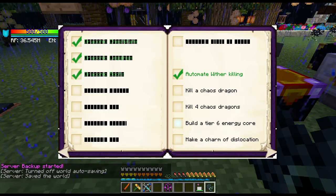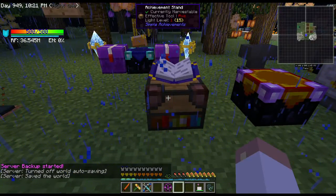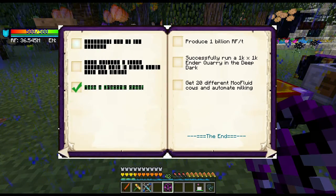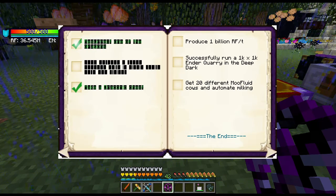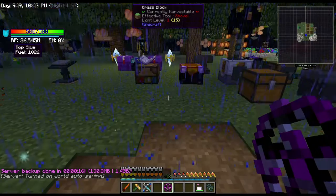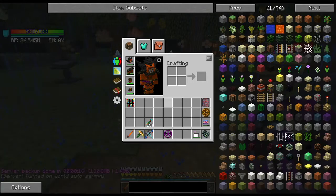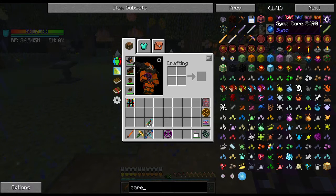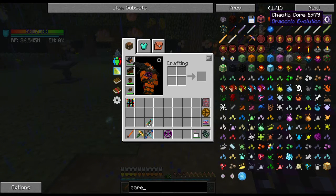There's a Tier 6 Energy Core in here — I don't even know what that is. I see the Charm of Dislocation which we obviously made. Resurrect one of the dragons — we did that. Some things I'm way away from. We're getting pretty close on the book overall, but I'm curious about this Tier 6 core thing — maybe it's the Chaotic Core? I'm not sure.